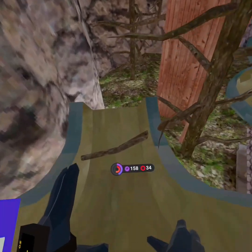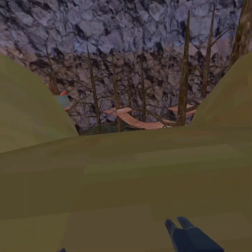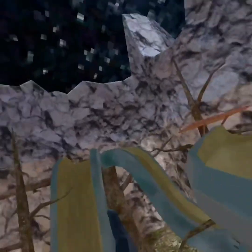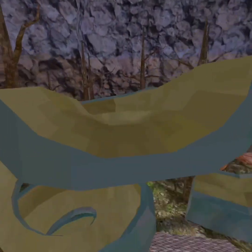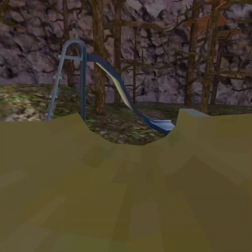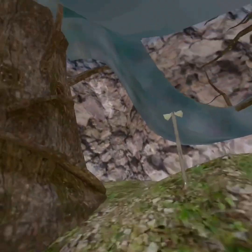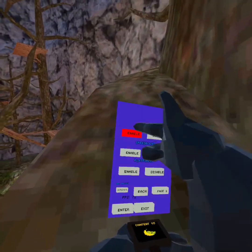Then we have this tree that's in the way, and this one with another tree in the way. And there's this one that I will show you right now. Try not to make it to where you'll get dizzy. And that's the slide. That's it for the slide beta, so let's turn off the mod.